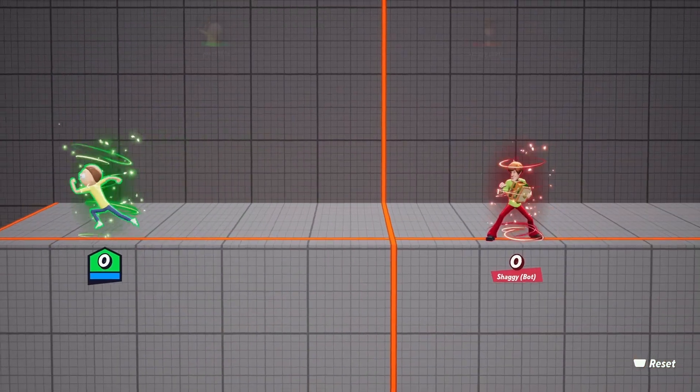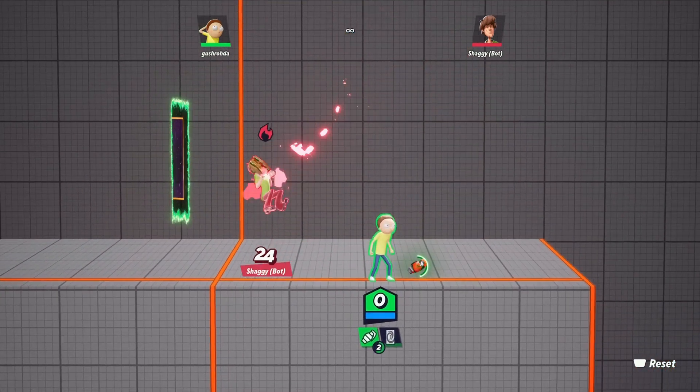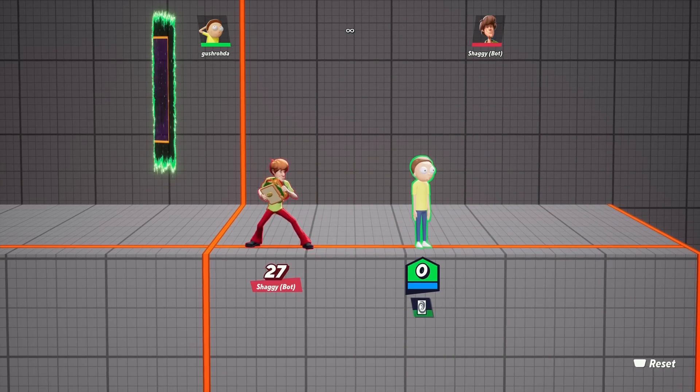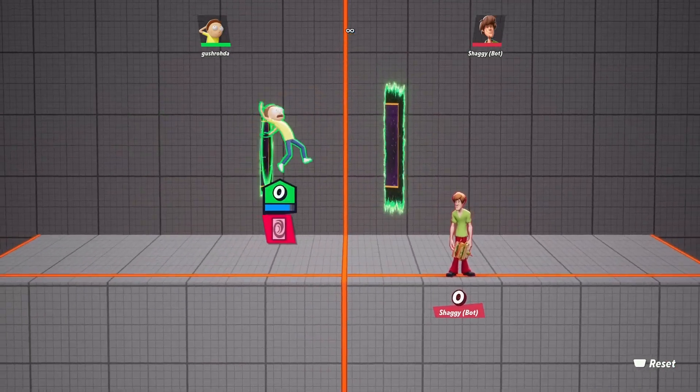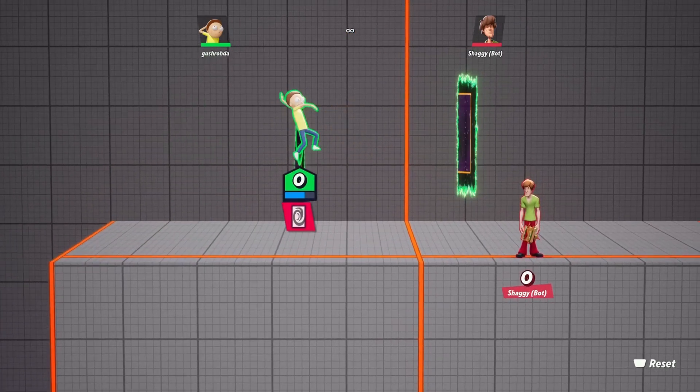If we put that all together: throw a grenade and punch it so it hits the enemy, which will trigger the 'It's Flammable' perk, then portal in for your down air and then to the up air — that's the combo. As you noticed we didn't shoot the grenade, which if you are using the portal does make the timing a lot harder, but it can give you more damage out of this combo.